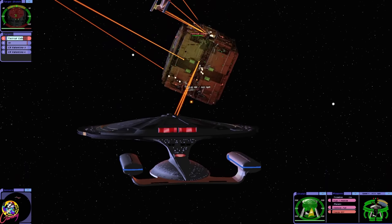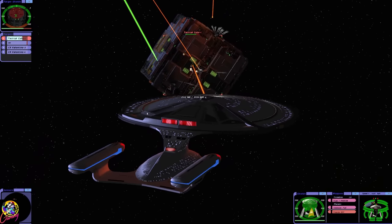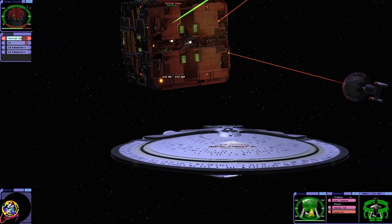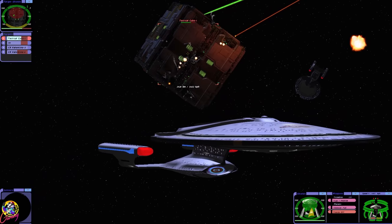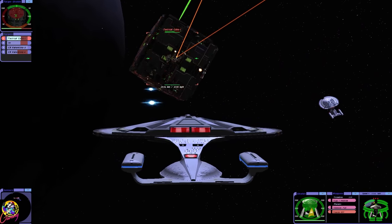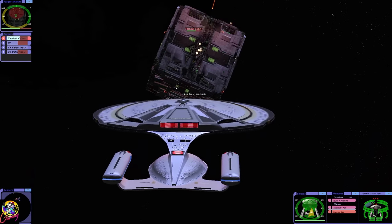Although we could argue the Borg Queen didn't want to destroy Voyager because Seven of Nine was on board — she said that once. But who knows. The tactical cube does have a higher rating than the standard Borg cube; it has more weaponry and the hull is a bit tougher. The hull is rated at 300,000 for the tactical cube, where the normal Borg cube is at 200,000. The assimilation cube though — I dread to think what that rating is.